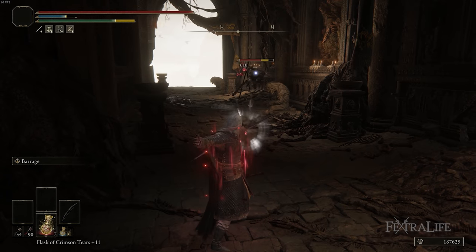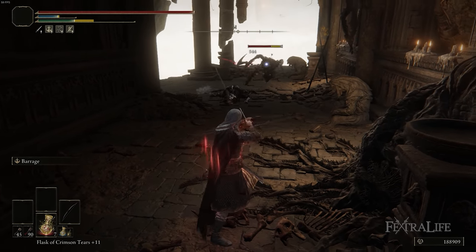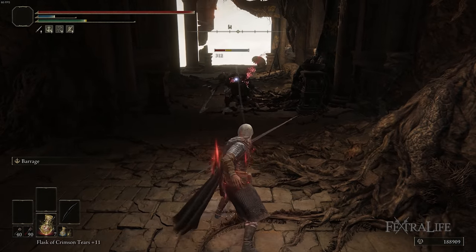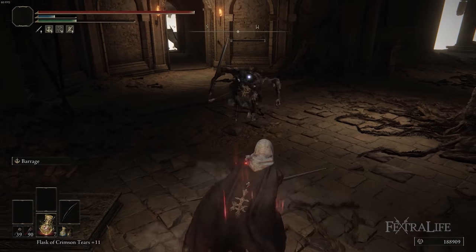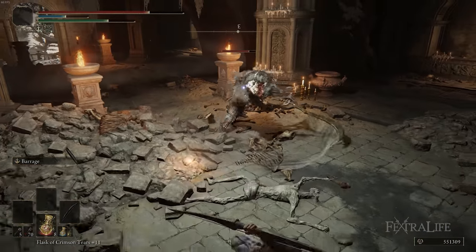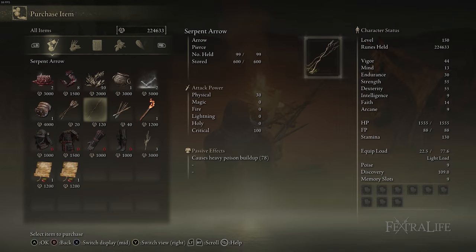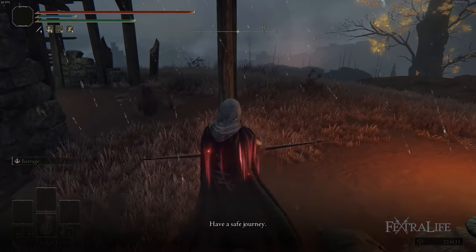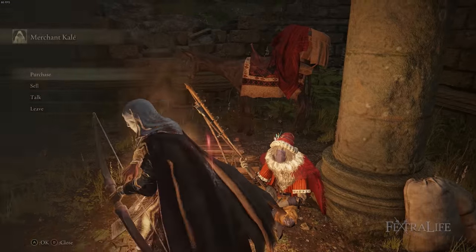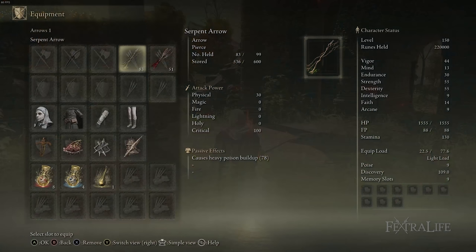I typically use standard arrows and blood arrows as my two arrow types when running around the landscape. I don't typically use blood arrows on the landscape very much, but I like to have them as a backup in case I run into a tough enemy with a huge health pool — I can just bleed them quickly, assuming they can bleed. Because we're using a Barrage build, you go through arrows a ton, but at this point in the game you should easily afford maximum arrow count from a merchant. It's like 6,000 to 7,000 runes for around 600 to 700 arrows — that's almost nothing.